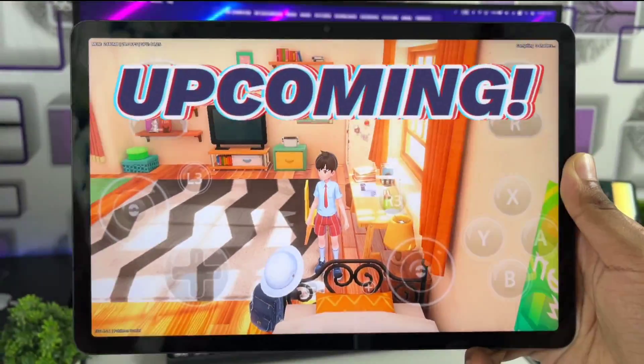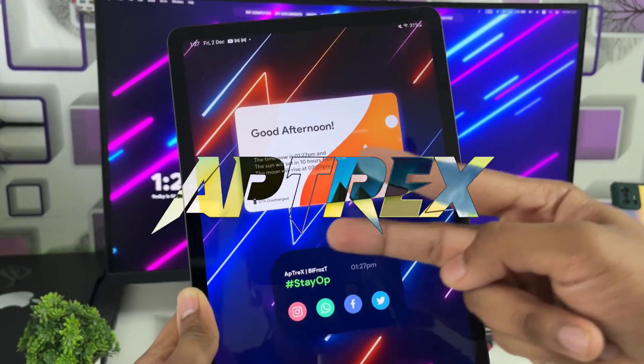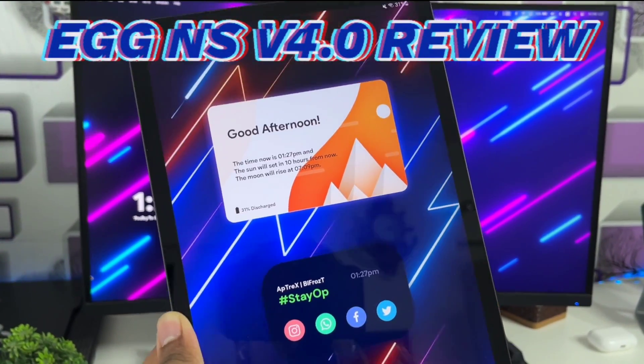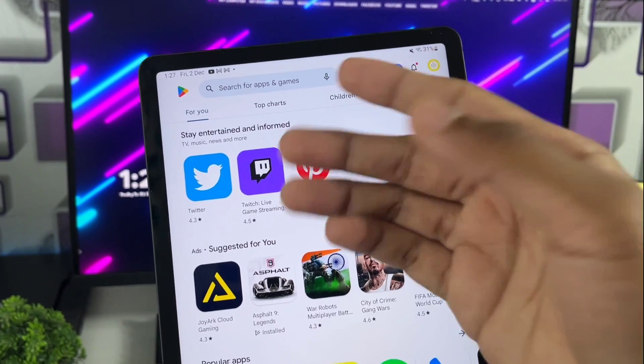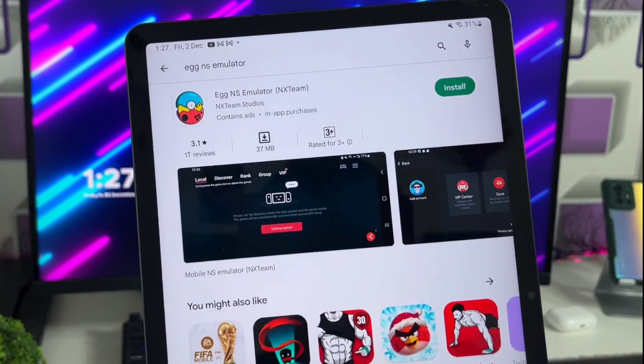Finally, we can emulate Pokemon Scarlet and Violet on our Android devices. This is Atrex here, and the Eggna Simulator version 4.0 update has now been released on the Play Store. It has Pokemon Scarlet and Violet now playable. I'll be showing you guys the best settings and we'll take a look at all the new features, so let's go ahead and click on the search bar in the Play Store and search for Eggna Simulator.